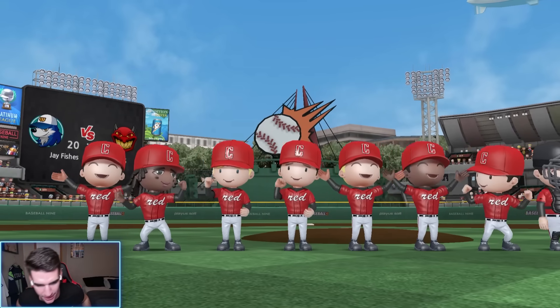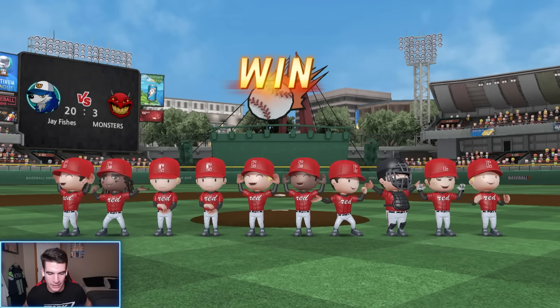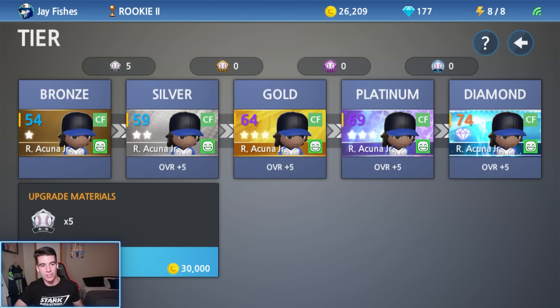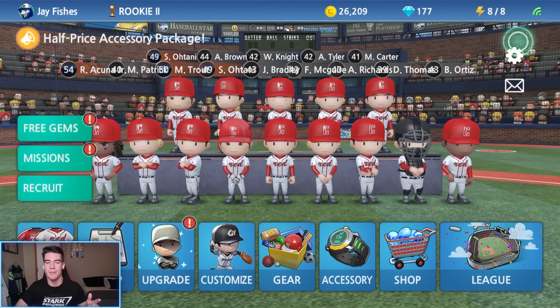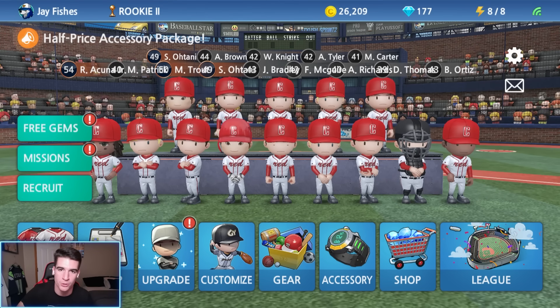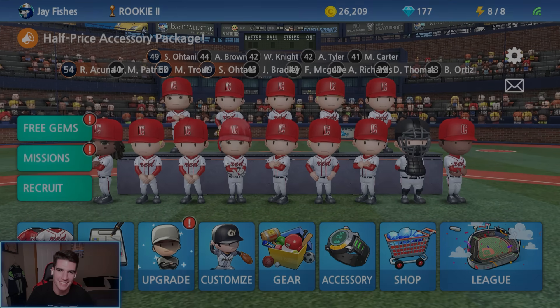That is it for the Rookie 3 championship! We did the power swing only and home run only challenge in the same video after a certain point. We hit a cycle with Otani — back-to-back cycles. We have five silver badges so that means we can make our first silver player. Your options are going to be Acuna, Trout, Otani batter, or Otani the pitcher. Let me know in the comments who you would like our next silver to be — we'll put a poll out on the YouTube channel as well. Hope you guys enjoyed — if you did, go ahead and leave a like and subscribe. I'll see you guys next time.